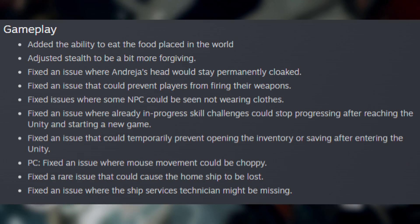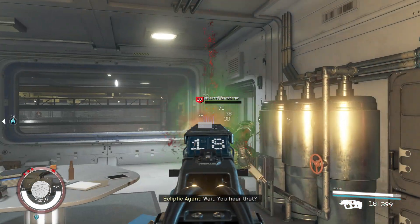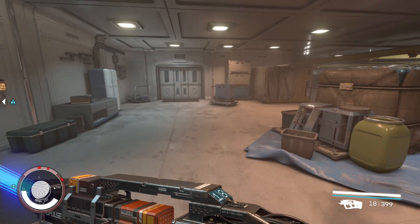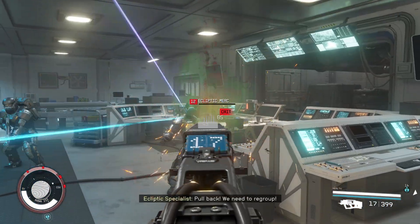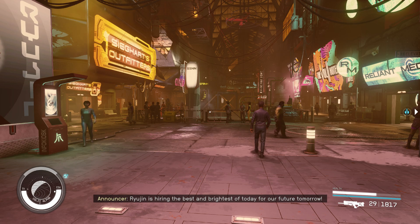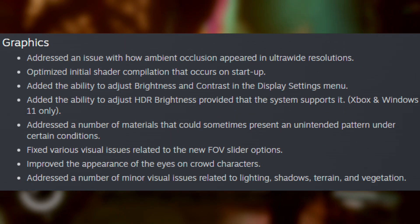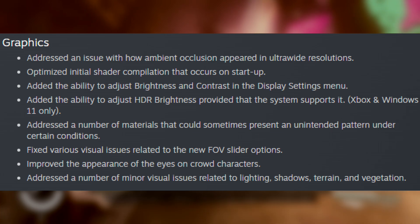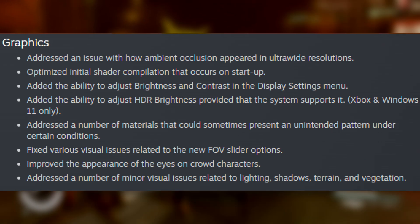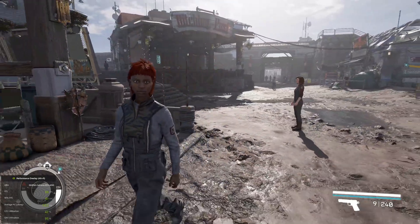They fixed issues where some NPCs could not be seen wearing clothes. They fixed an issue with in-progress skill changes that could not stop progressing after reaching Unity and starting a new game. Fixed an issue that prevented you from opening the inventory or saving after entering the Unity. Fixed an issue with choppy mouse movement. Fixed a rare issue that can cause the home ship to be lost. Fixed an issue with ship services technicians being missing — I believe this is a common one for Neon. There are also graphical fixes including Ambient Occlusion on ultrawide monitors, shader compilation during startup, the FOV slider, and improved appearance of eyes on crowd characters.